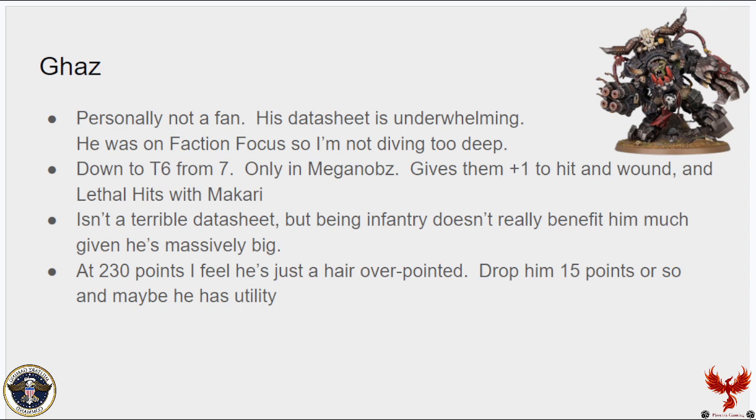Ghazghkull — personally I'm not a fan. His datasheet feels underwhelming. He was on the faction focus so I won't dive super deep, but he's down to T6 from T7 — he's one of the only things I've seen in this whole edition that actually lost toughness. He only goes in Meganobz; he gives them plus-one to hit and plus-one to wound, which is really good, and if Makari is in the unit he's got a 12-inch aura of lethal hits. It's not a terrible datasheet, but being infantry doesn't really benefit him much because he's got a massive base and can't hide very well. At 230 points I feel like he's over-pointed.